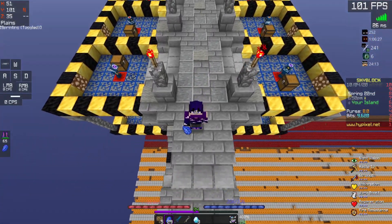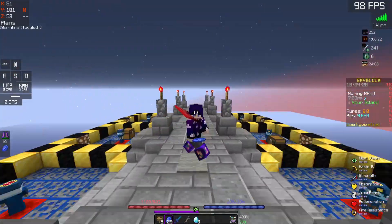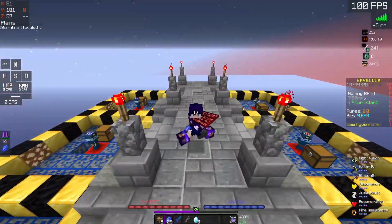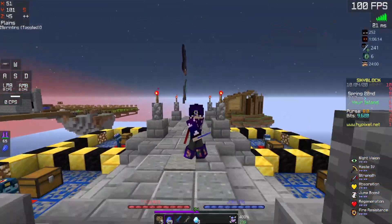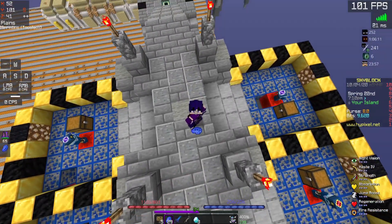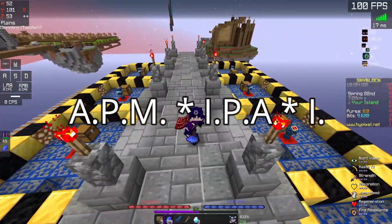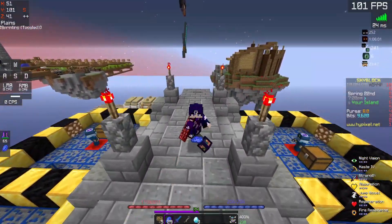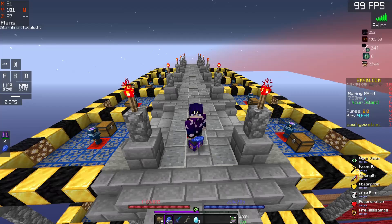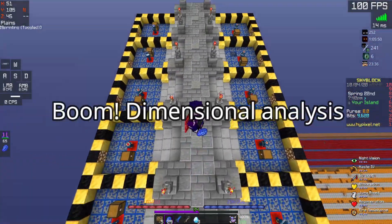Now that you have these stats, you want to combine them to get coins per time. And we do this with a thing in math and science called dimensional analysis. It's kind of easy once you understand how it works — it's just a lot of crossing out things. So what we have is: actions per minute, times items per action, times coins per item, equals coins per minute. The reason is you just cross out all of the repeated units, like items and actions, until what's left is coins per minute. Boom, dimensional analysis.